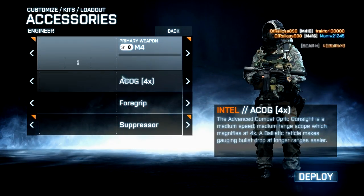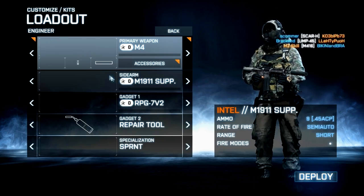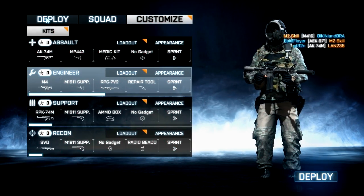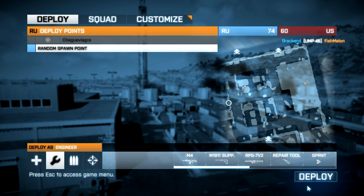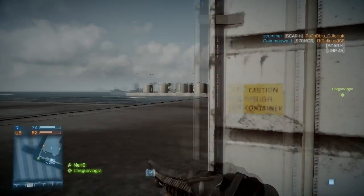We're doing some team deathmatch on this map — don't really know its name. We're going to be using the 4X ACOG foregrip and the suppressor on my new favorite weapon, the M4, which comes with a burst fire and a semi-automatic fire mode. We're using the M1911 suppressed pistol and RPG compared to it.